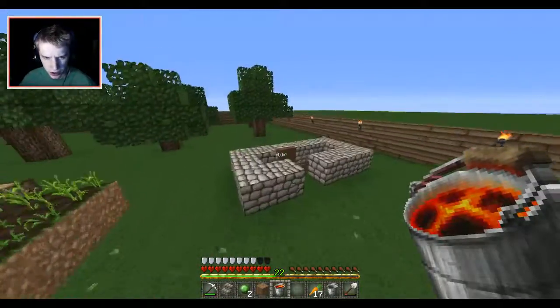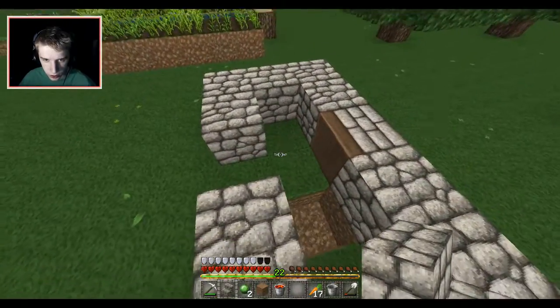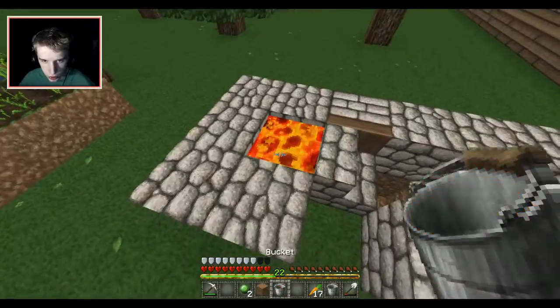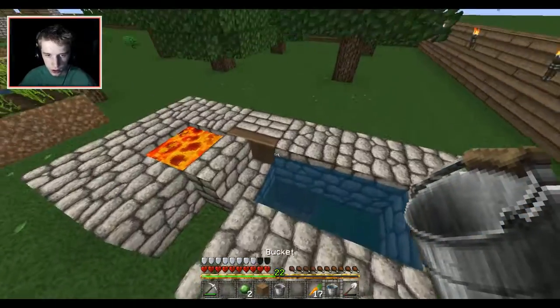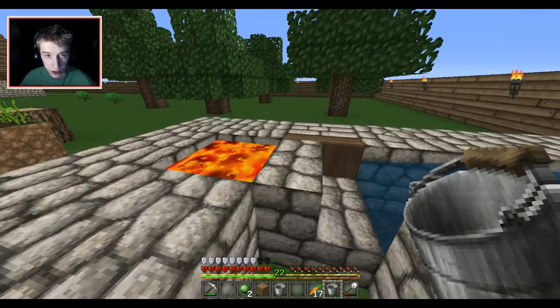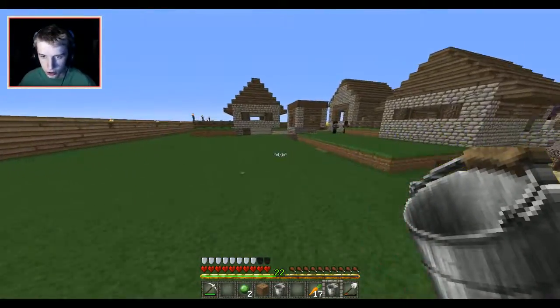We still need one piece of cobblestone — I'll just use these stairs, I don't know where I got those. Put the lava down right here, then get the water. You guys know that when water and lava combine or collide, they make cobblestone — that's exactly what we're doing here.